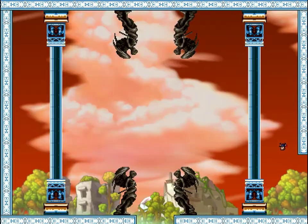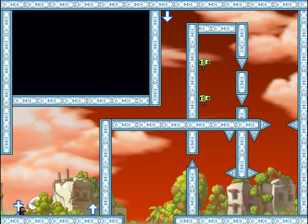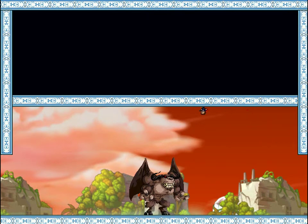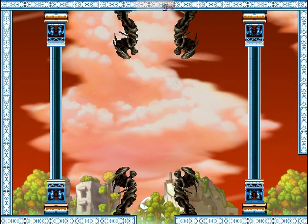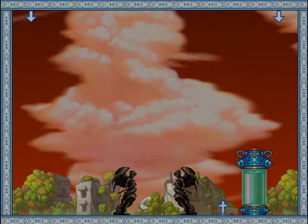I found another secret area. If my assumptions are correct, I believe there should be eight secret areas in this game. Because that portrait in the Twilight Hub — there are like nine squares to fill in on it, but the first one is filled from the get-go. So that means eight of the areas in this game must have secret areas. And this is the third one that we're going to be entering.